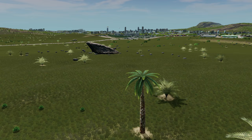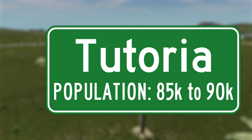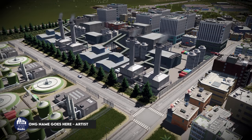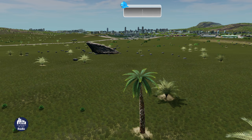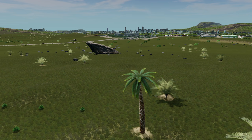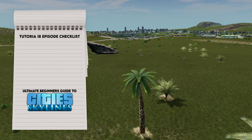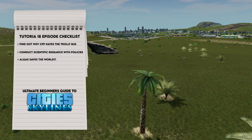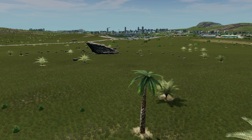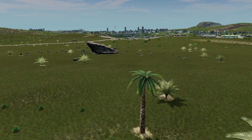Welcome back to City Planner Plays, where we're creating the ultimate beginner's guide to City Skylines by building the city of Tratoria. In the previous episode we introduced the Sunset Harbor DLC — we went through the fishing industry and some new utility buildings. Today we're getting into some things I don't like as much: the policies, the trolley bus, and the inner city bus terminal. The bus terminal is helpful but not totally necessary, and the trolley bus is limited.